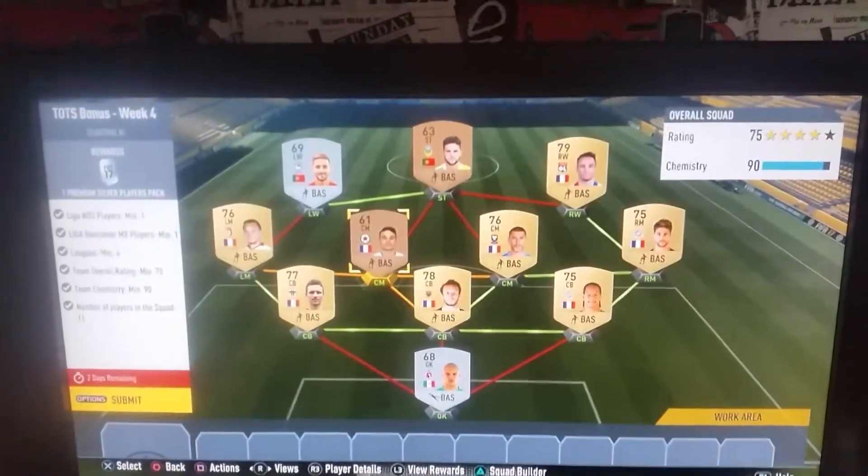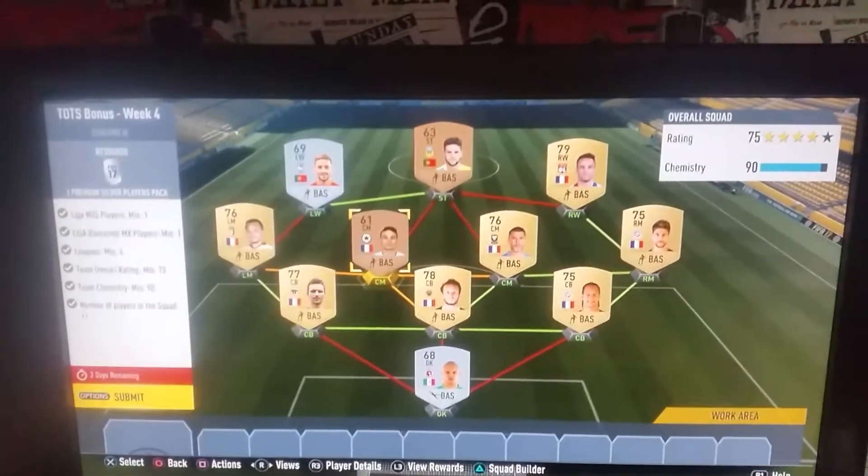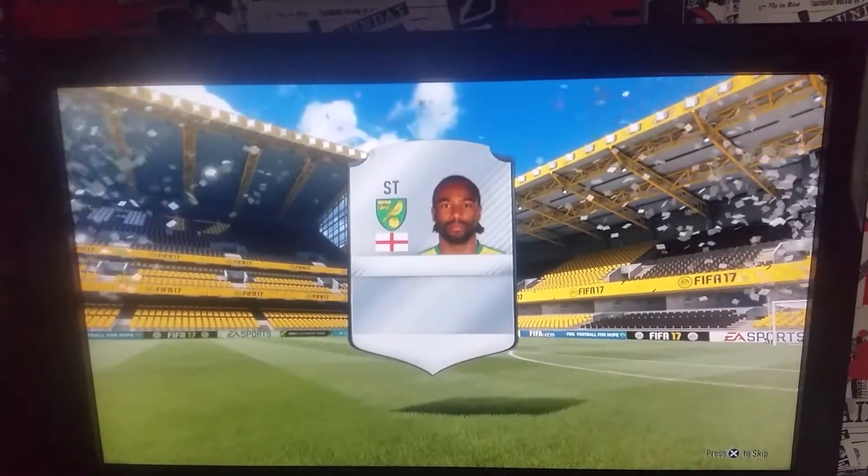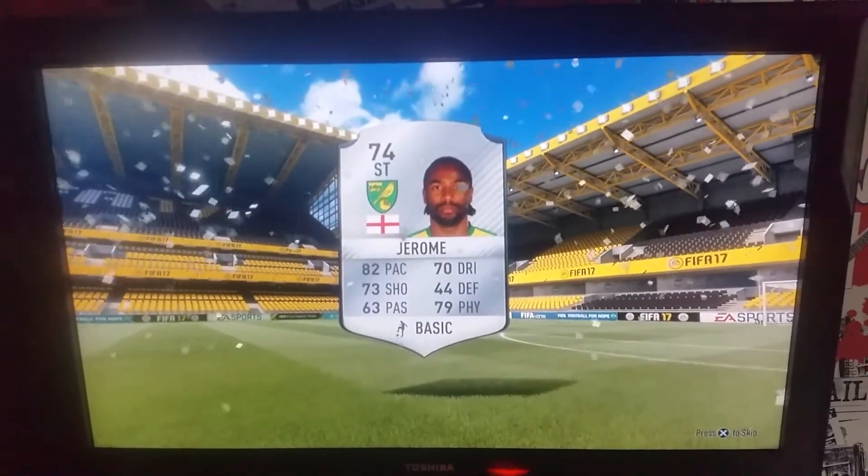This is the cheapest way I found — it cost me around 4k. Let's get into the pack now. There is also an Estrela purple card available to get in packs — not packs, SBC. I'm probably gonna do that as well, hopefully. Six days on it.